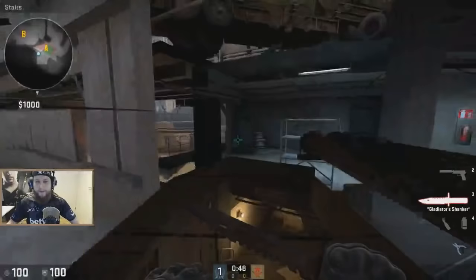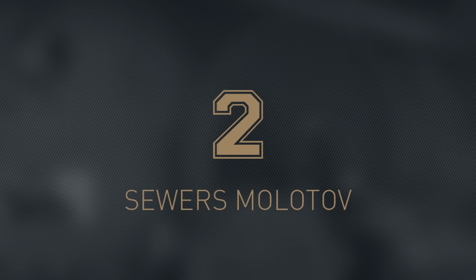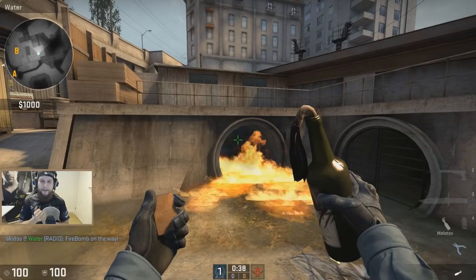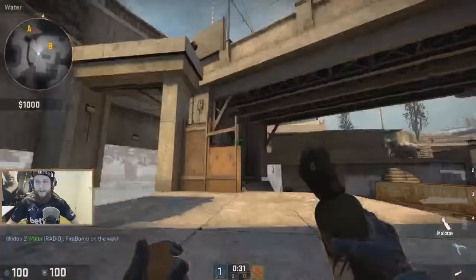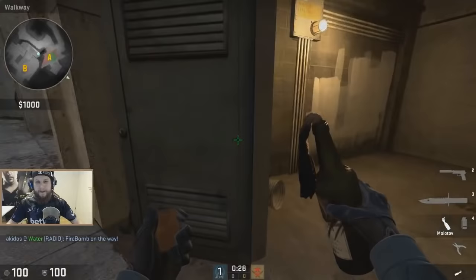The other thing I'm gonna show you — this also concerns the B side — is a Molotov that's gonna cut off this path at the beginning as well. Both this smoke and this Molotov are gonna prevent fast B pushes and B takes towards this area, making it so much easier for CT to take some control early.